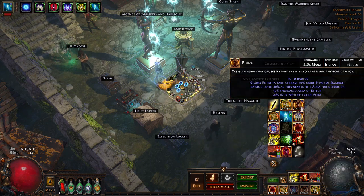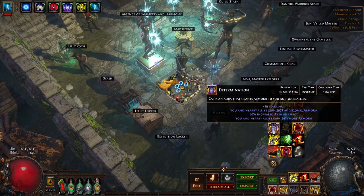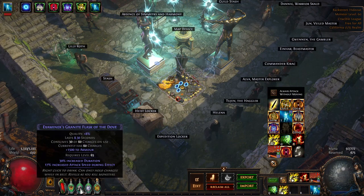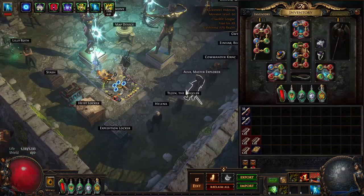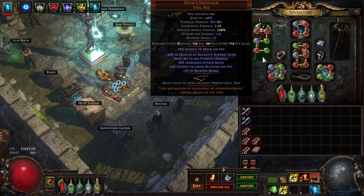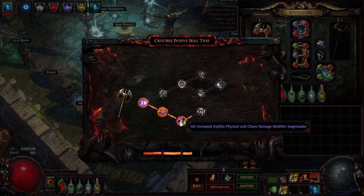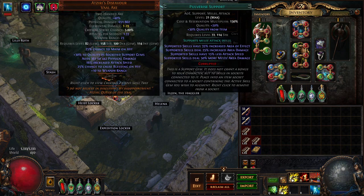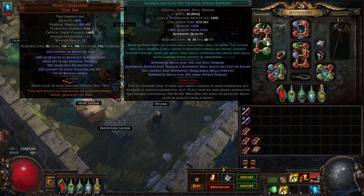We have seven different auras, two of them are Curses. We have Pride, Precision, Punishment, Dread Banner that we never bother to place, Vulnerability, and Determination. We have a level one Vitality — you'll see why. Damage Flask, Crit Flask, Armor Flask, Movement Flask, and Blood of the Karui which is my favorite Life Flask. We use a very high quality Atziri's Disfavor which gives support gems plus 30 to quality. You want quality from the weapon, and also quality from the Jun mechanic on top of it, plus increased explicit physical damage.